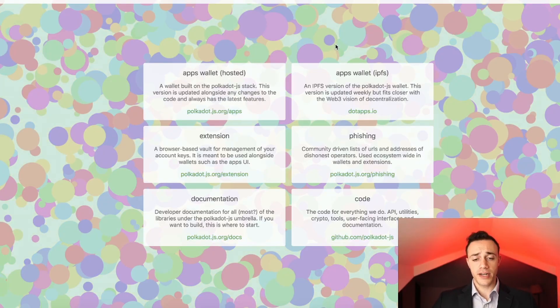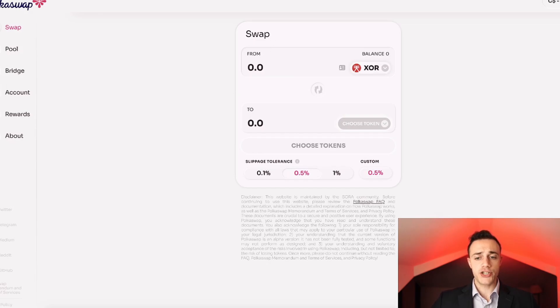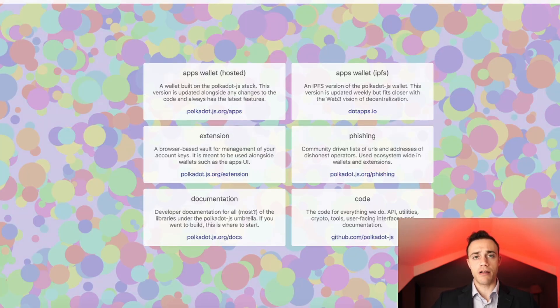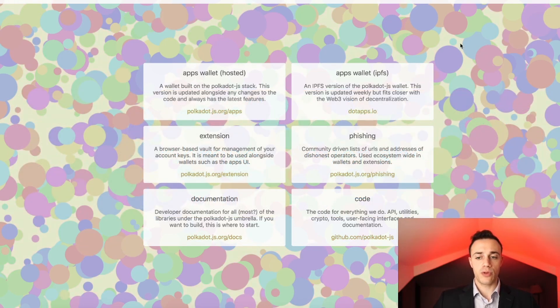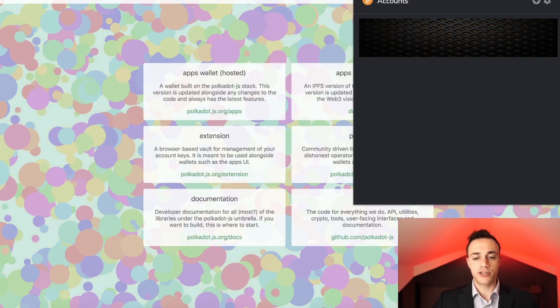Starting off this video, the first thing you're going to need to farm PokéSwap tokens on the PokéSwap exchange is a Polkadot wallet. The Polkadot.js extension is the go-to for this — I'll leave the link down in the description below. It's just like MetaMask but for Polkadot. It's called Polkadot.js.